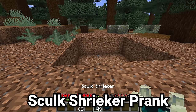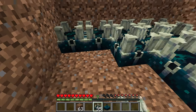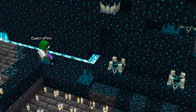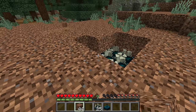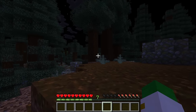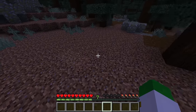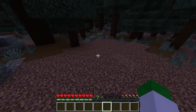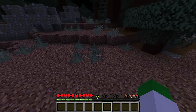Here's a great prank to play on your friends with the skulk shrieker and sensor. Dig out a space and place down as many skulk shriekers as you can get — just make sure to break them with silk touch when collecting them. Cover the area in non-suspicious blocks and place a skulk sensor in the center with a block on top. When someone walks through the area at night, they'll hear a deafening shriek. The more shriekers you have, the louder it is. Put water over the sensor to make it even more invisible, so players will only hear the crazy shrieks wondering where they're coming from.